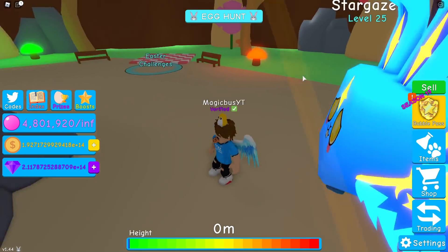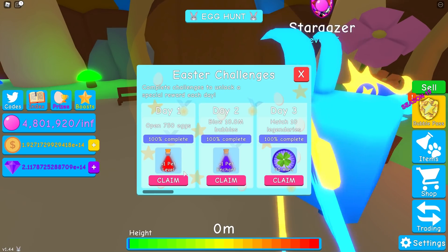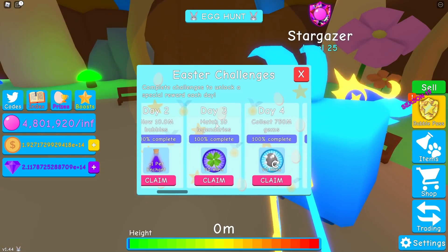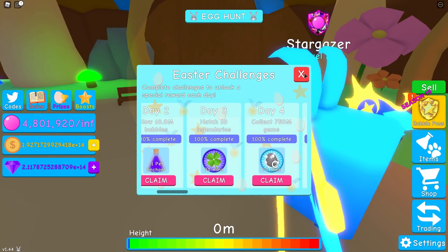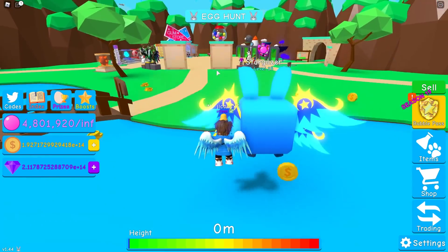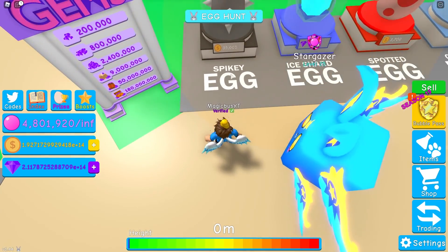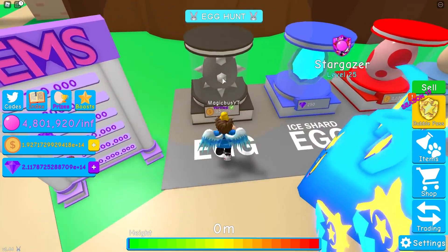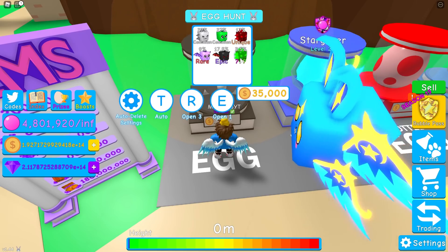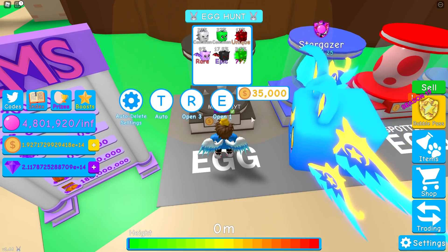Now that I've convinced you to get the pet, let's talk about how easy it is to actually get. Day one: 750 eggs — you guys have done this, you've blown the 10 million bubbles, you've probably hatched 10 legendaries. Remember, all you gotta do is head back to this spawn area over here. The spiky egg right here for 35,000 coins has the Emerald Golem, a legendary pet that is significantly easier to hatch than any other legendary in the game.